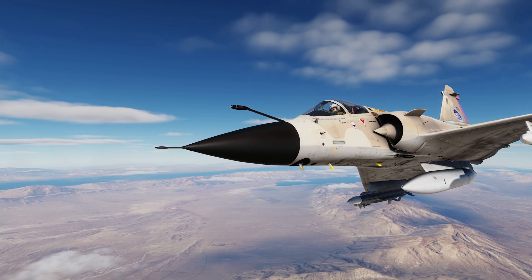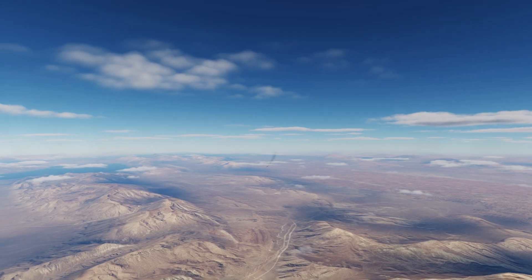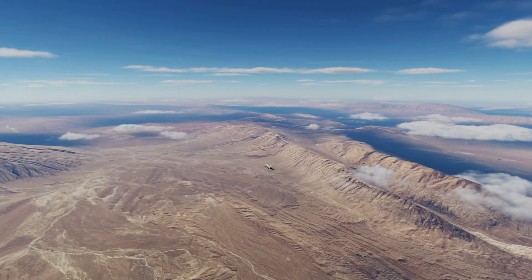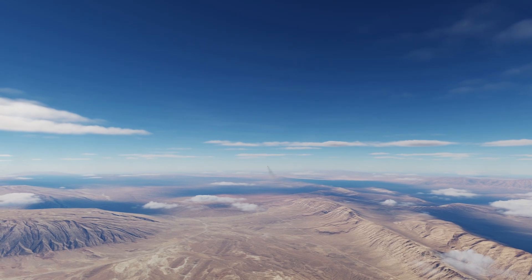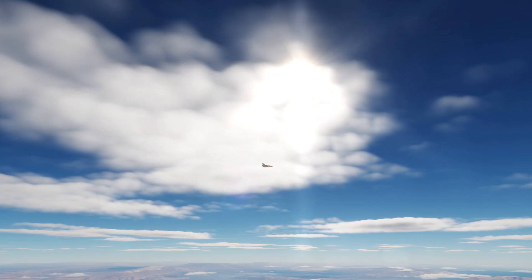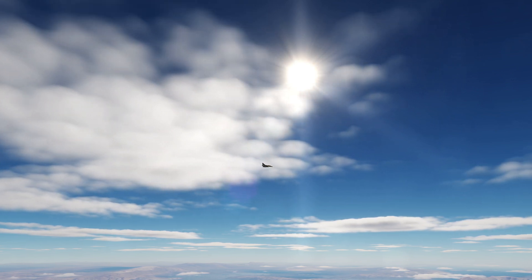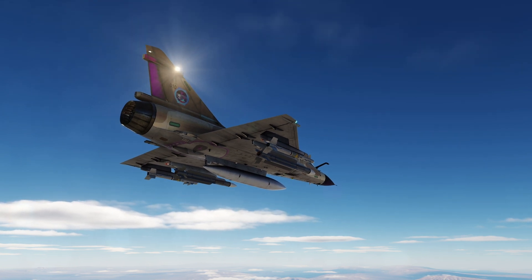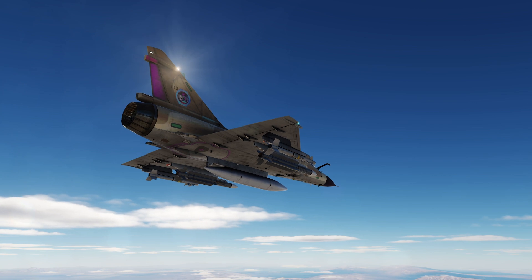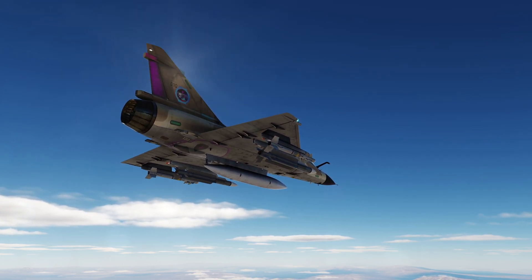The Mirage 2000C is a multirole fighter. Primarily it is an interceptor with a secondary ground attack and interdiction responsibility. As such, its avionic systems have three master modes: navigation, air-to-air, and air-to-ground. Unlike other airframes such as the F-16 Viper or the AV-8B Harrier, the master mode is determined by what weapon you have or have not selected, rather than having separate switches to place you in those modes.